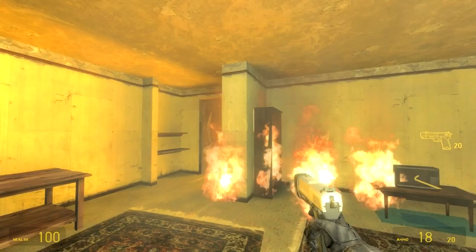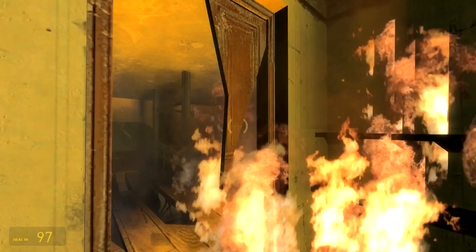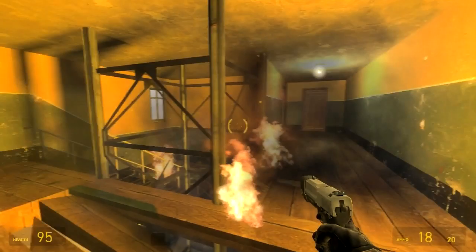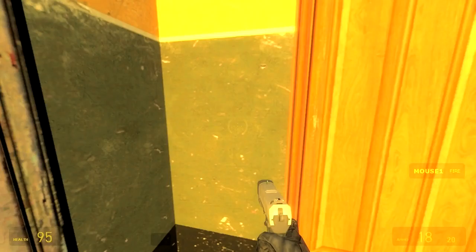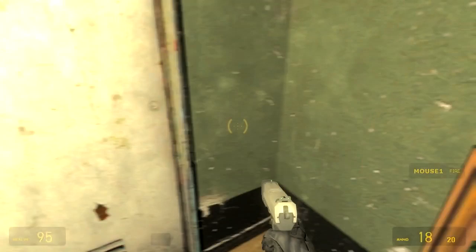We start off in this burning building and there's a couple of niggles I see in a lot of maps in indoor areas. All the props have shadows enabled here and you get this really ugly, unnatural shadow colour. It looks really bad. I'm always a fan of turning off prop shadows on just about everything when you're indoors because it just doesn't look right. This map is a great example of why, because you get these blue-shaded shadows when you've got all this fire everywhere — it just looks really really bad.